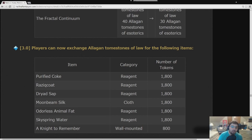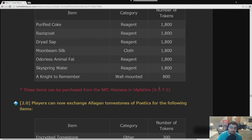Red Scrip items can now be obtained for Tomestones of Law — almost a full 2,000; it's 1,800. This should make the items more accessible and give us something to do with all that Law. This is probably the first of many steps to alleviate the difficulties of Red Scrip crafting. It doesn't make crafting more fun, but it makes getting materials easier, which should reduce the price of materials and the crafted gear overall.